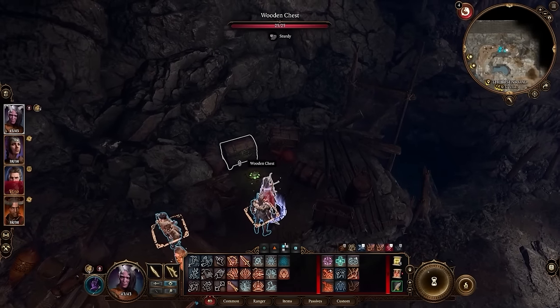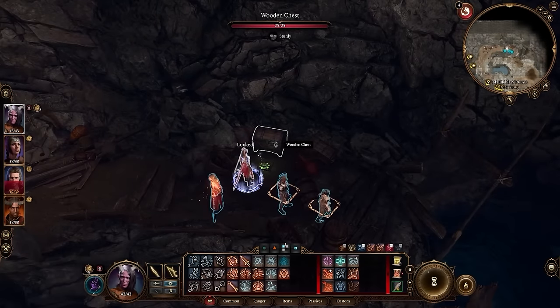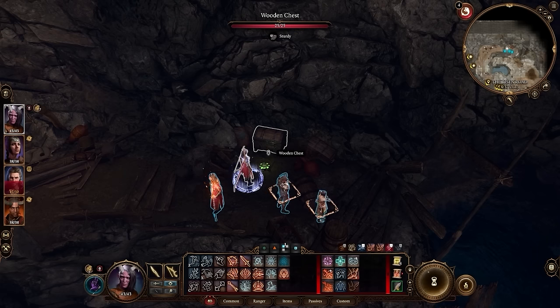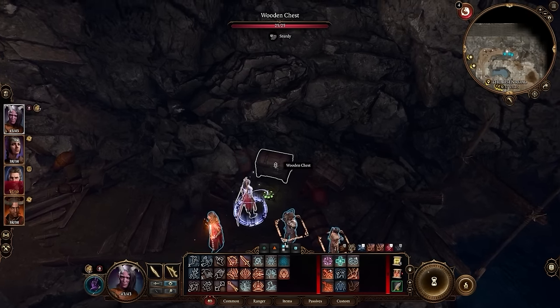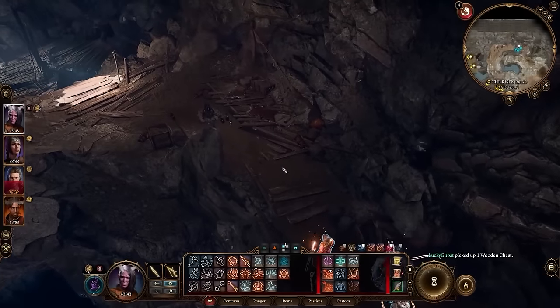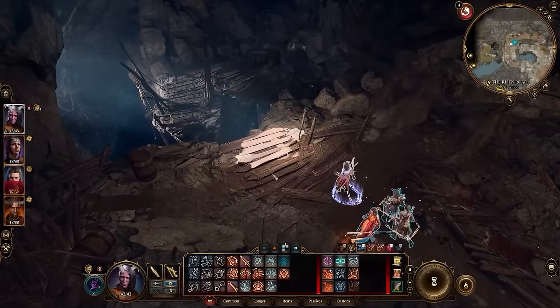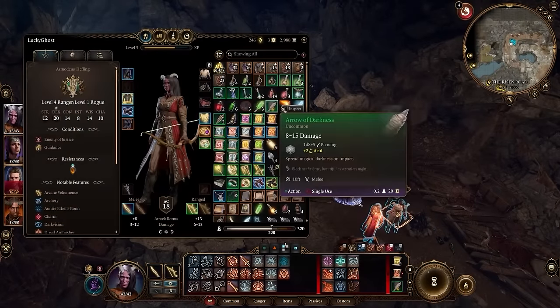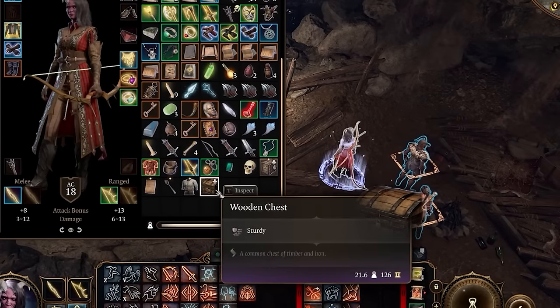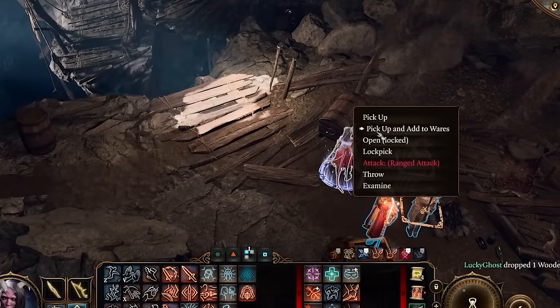Another really useful thing: if you come up to a chest and don't have any lockpicks — especially early on before you've accrued a stockpile — you can just right-click on it and pick it up. Now you can carry it with you. It does weigh a lot, so you won't want too many, but at least it's in your inventory and you can open it up whenever you're ready — just plop it down and open it when you have the tools.